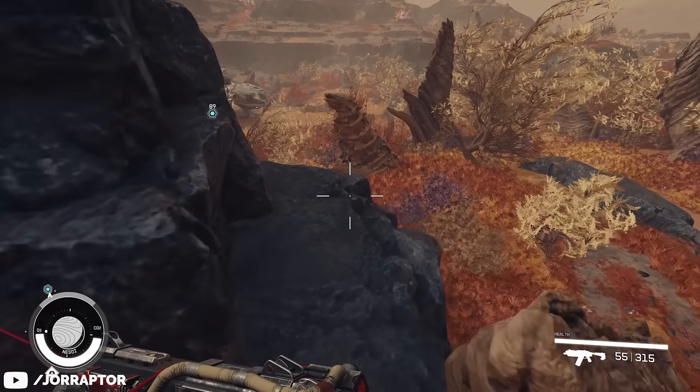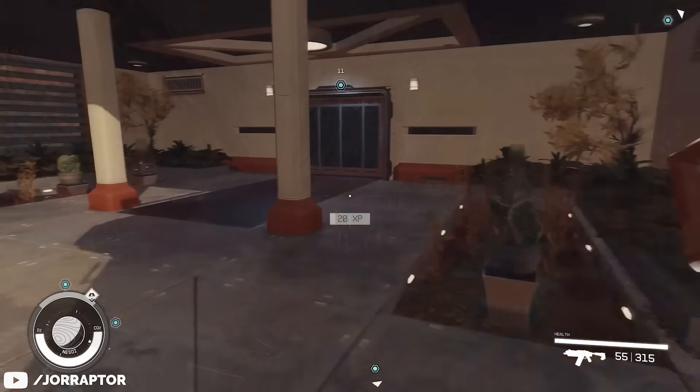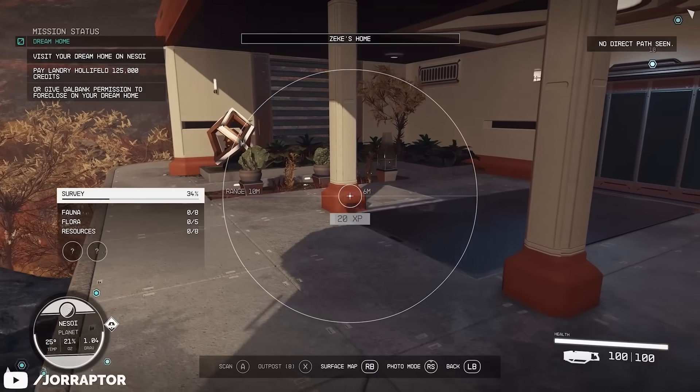So pretty much from the start, you have a place where you can store your stuff, come to rest, and do any kind of research or crafting, all conveniently under one roof, and you even have a parking spot in the front yard. The big downside is, of course, that mortgage of 125,000 credits looming over your head.